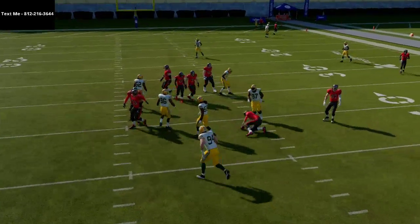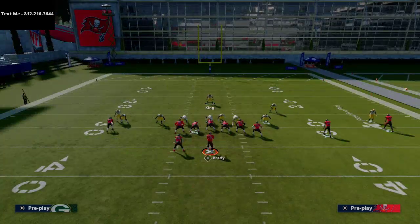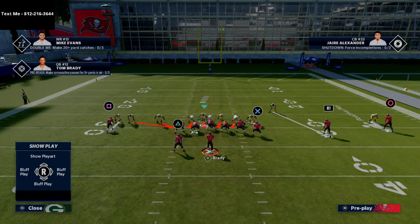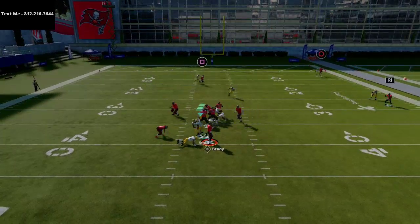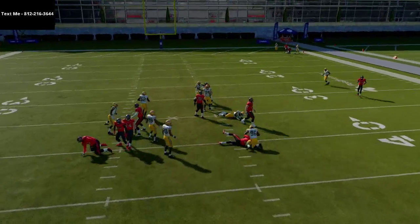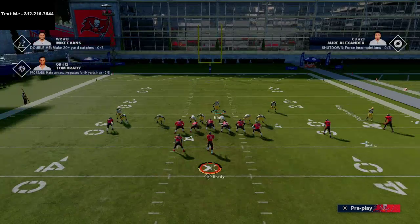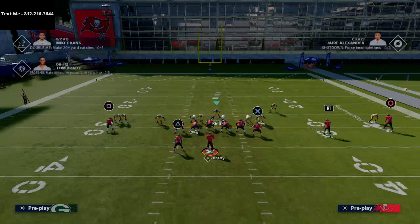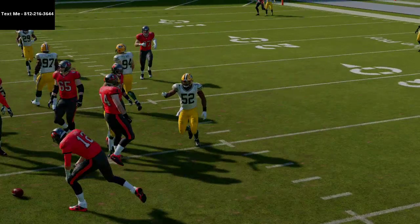If they max protect and you send seven — say a slot corner or safety — you're sending everybody. Normally you should be able to come in free on that. So you have really good pressure from 3-3-5 wide. I'd recommend pinching or crashing the line and playing right in the gap. You're sending six and getting two free, so even if they block a running back you can still come in — that's the beauty of this play.